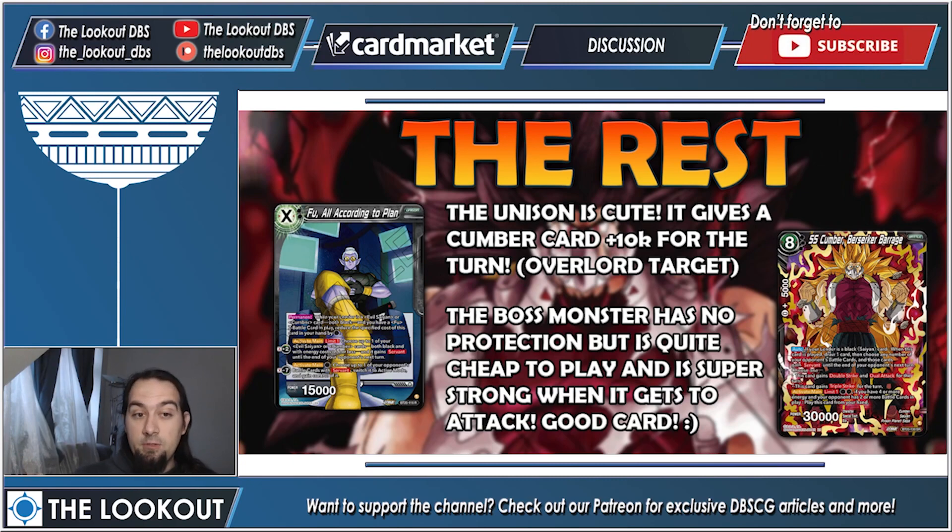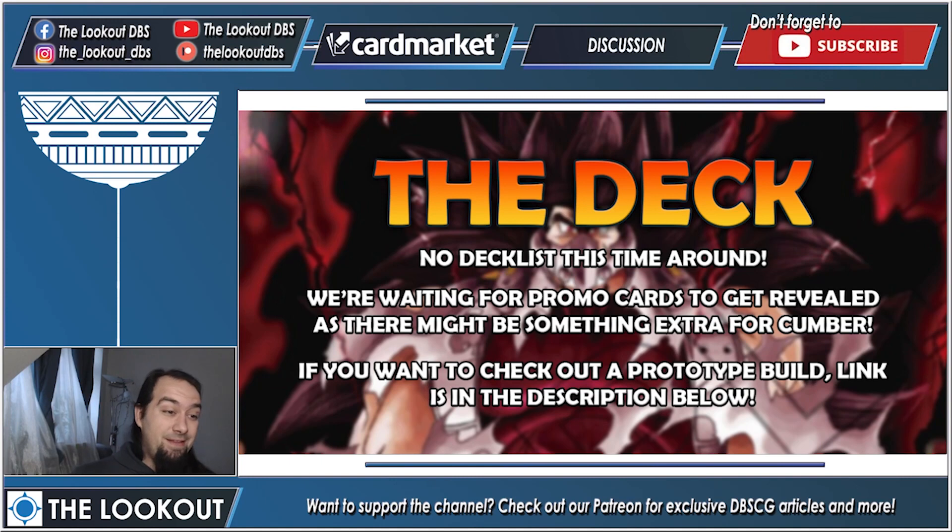There is also a Unison: For All, According to Plan. It's a cute card — you can play it for one energy, plus activate main it gives your Cumber Servant, which gives them plus 10k, and then they become your Overlord targets. You also have the boss monster which has no protection at all, but it can give everything Servant when you play it and then either gets double strike or triple strike. You can only play it on turn four onwards, and your opponent needs to have at least two cards in play.